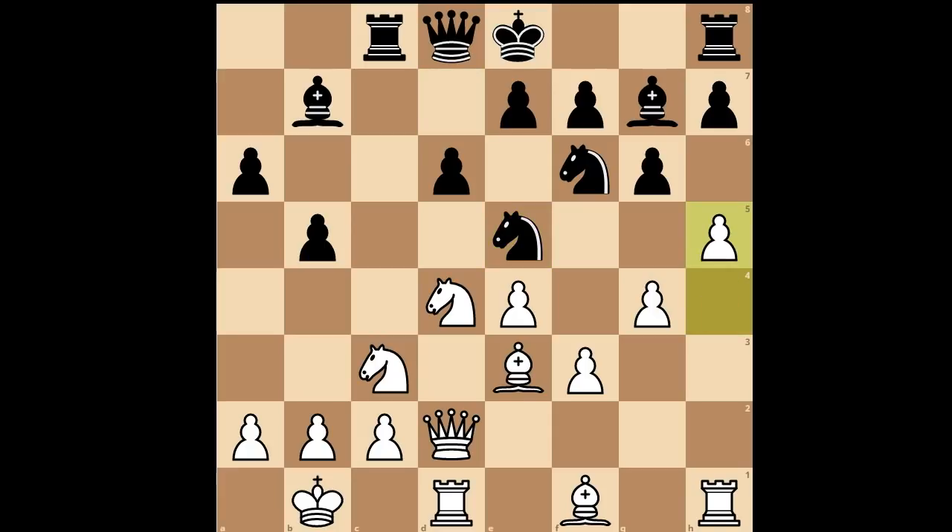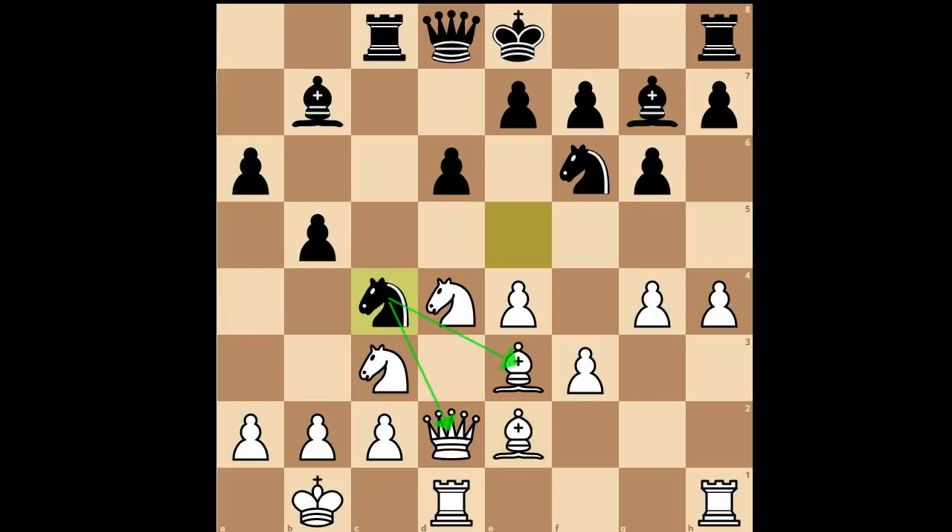H5. Perhaps Katerina Lagno didn't want to play bishop to e2, because when the knight goes to c4, she would then play bishop takes knight.